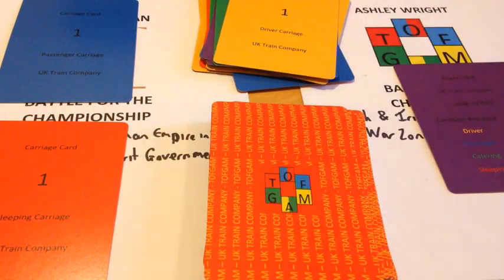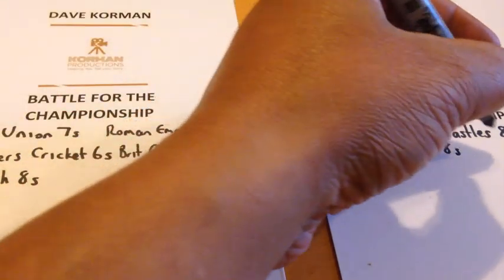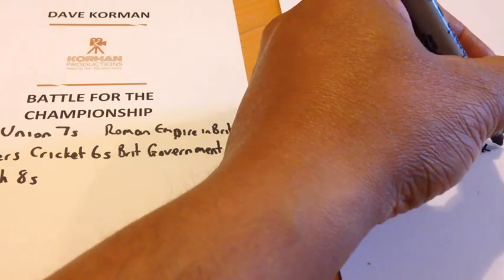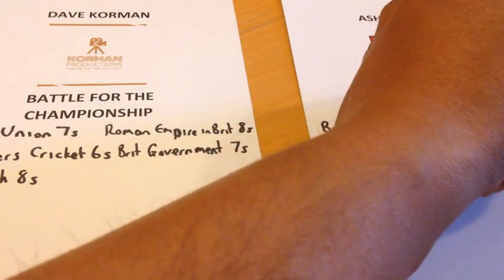In the rules it does say the first person to win three purple route cards wins, or you play until all 12 have been won and whoever has the most wins. But as this was just a sample game we just went to two cards. So after that game, let's put the results on the board - UK Train Company, sixes.